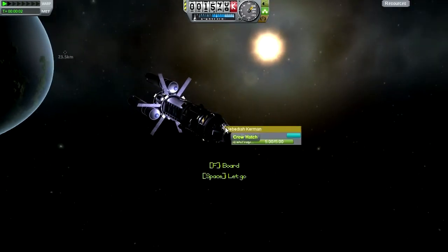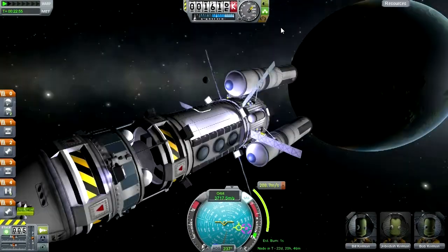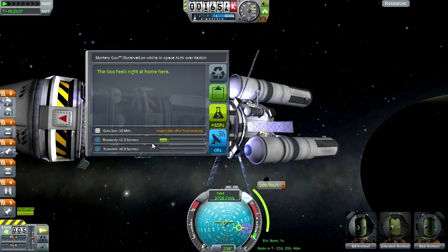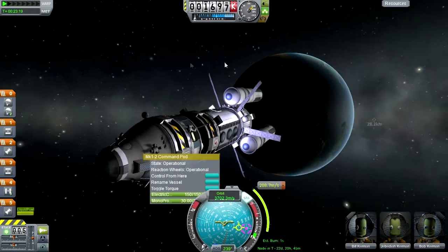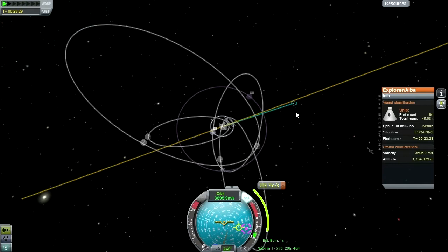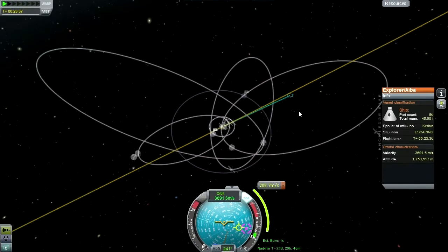Let me just double check that we can't get any more science from around here. We have a thermometer, but that can't be done. The goo experiment — I'm sure we've done that from high over Kerbin. We're not going to be able to recover this anyway. How about a crew report? Okay, everything's been done around here. We're going to get our Kerbin escape in six hours, so let's get to Kerbin escape, and then in interplanetary space we definitely haven't done any science yet. Time warping.